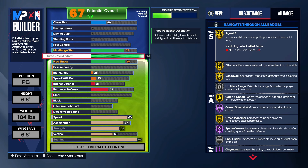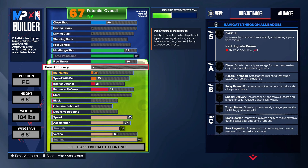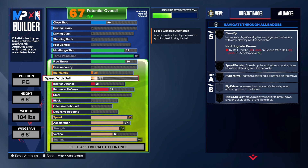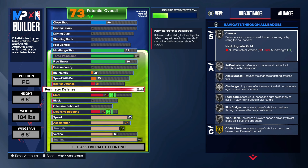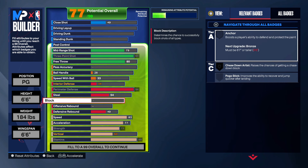You see what the shooting badges are hitting — you got pretty much all gold, hall of fame silver limitless range, silver spot finder. But as a PG you ain't really gonna be using that. Again, this is a lockdown — we got 94 three ball and 94 perimeter. Your block, you're gonna max that out.